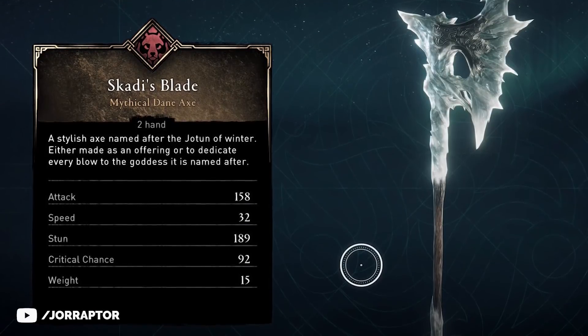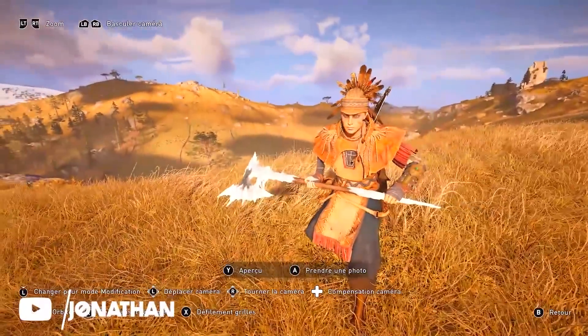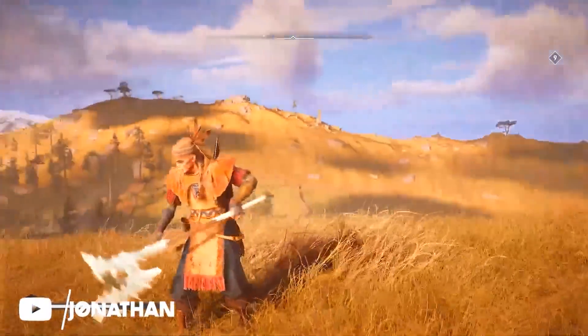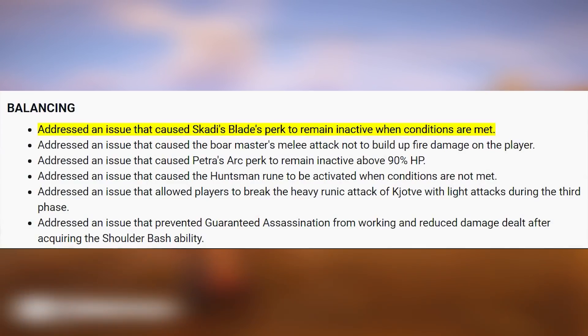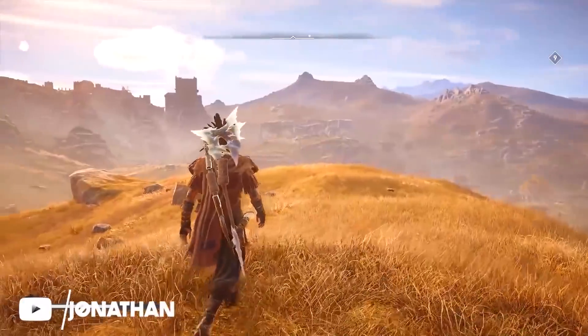Let's start with Skady's Blade — that amazing Frozen Axe that we saw in a video from Jonathan. It is already in the files of the game, and Ubisoft even mentioned the weapon in their patch notes because they fixed an issue where the perk would remain inactive when conditions are met. The perk is increased light damage when close to full health.